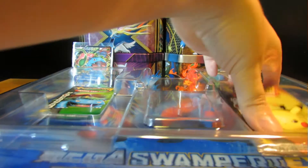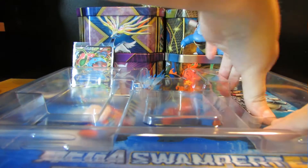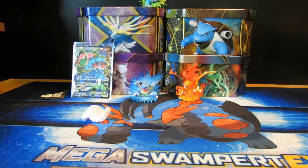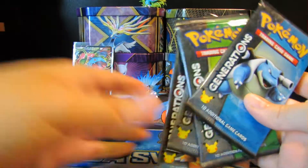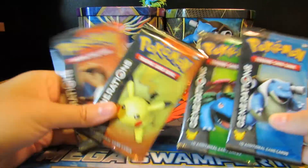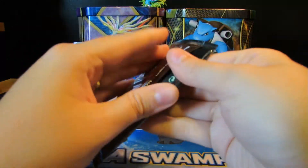We get our packs out. Oh, I thought that was the code - it's not the code, this is the code. Put the code aside because I need some codes too, guys. And we've got one of each pack art. And a packing peanut - I don't know why that's in there. Let's start with Pikachu, save Charizard for last.